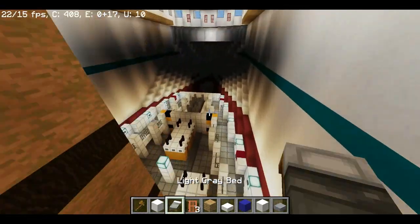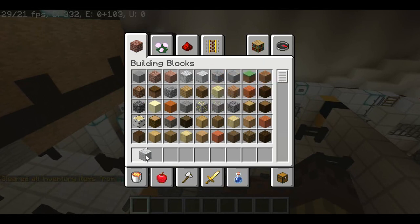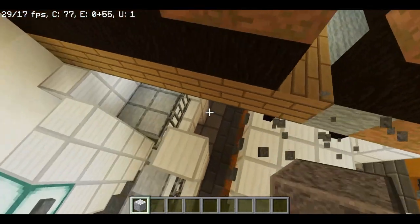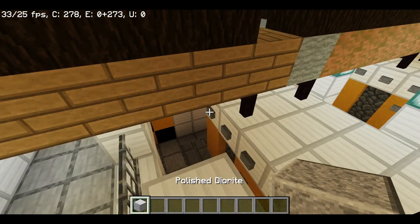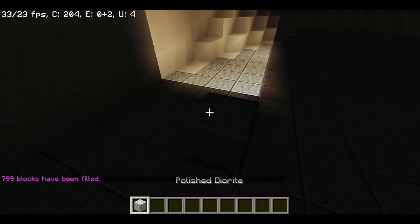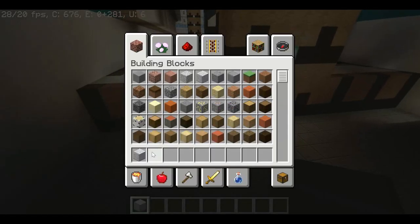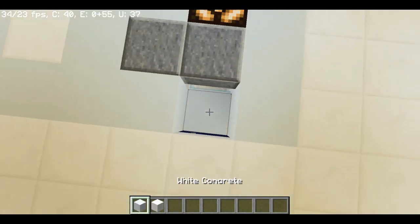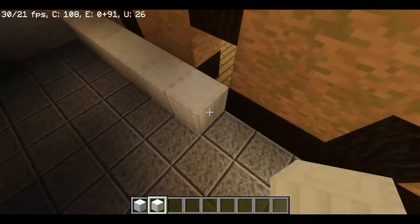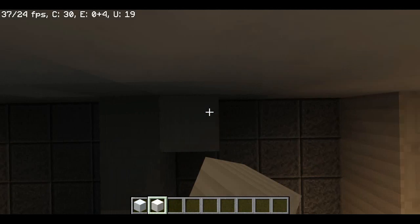So we're actually going to start on the cabins, but first we'll do something else — we'll make the medical center. The medical center is obviously where the medical stuff is, the hospital of the ship. I'll put a door here and fill this area in with polished diorite, which has a floor that looks cool. There are sometimes lighting glitches — that's normal. I like to use this design like I use in the crew areas.